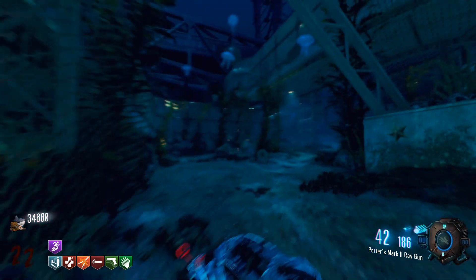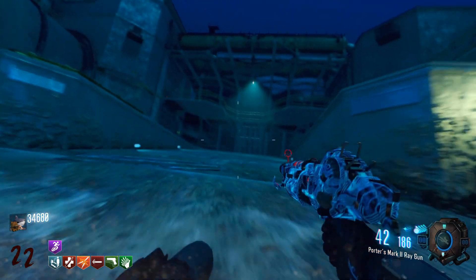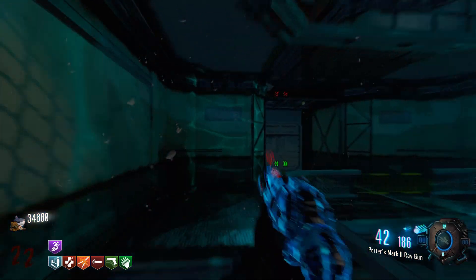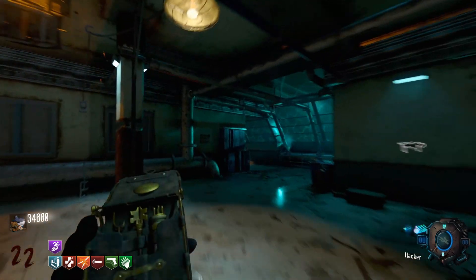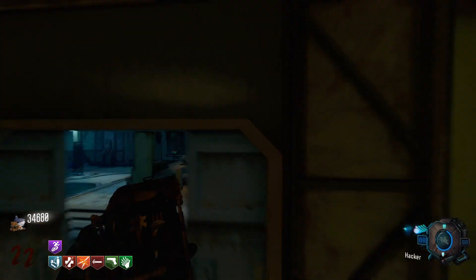And with that, you guys now know how to pack punch on the brand new Black Ops 3 Zombies mod Leviathan. Now, whether or not pack punch is completely necessary with some of the wild perk combinations that you can put together on this map, that's up for a bit of debate, but you know how to do it if you want to.